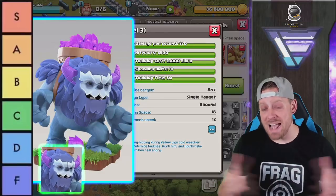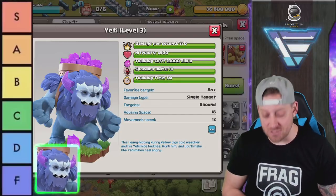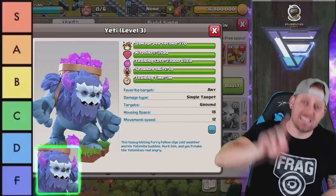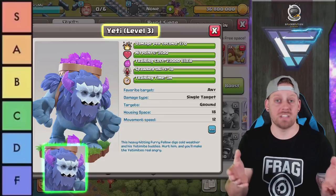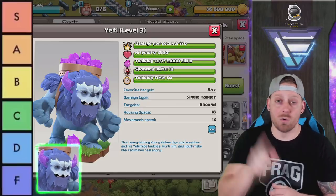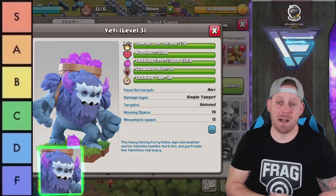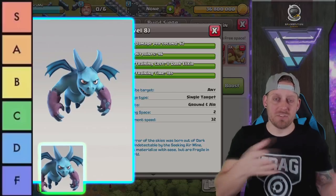The Yeti can only be used at Town Hall 12 and 13, but at those levels they are used and used well. Yeti Smash is one of the strongest strategies right now in Clash of Clans. It's a unique troop — not only a tank, but the Yetimites hop out and seek out and take down defenses. I'm currently using it to push Legend League. They're also used in the Battle Blimp — the Yeti Bomb — and are so versatile they deserve an S.